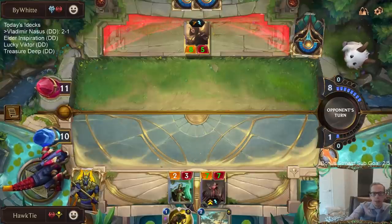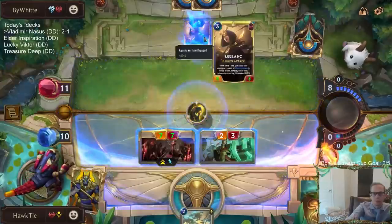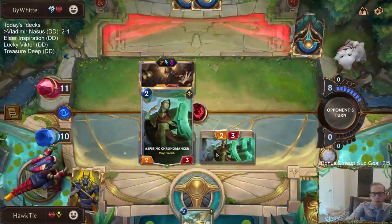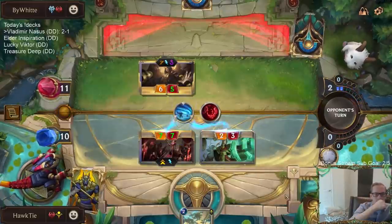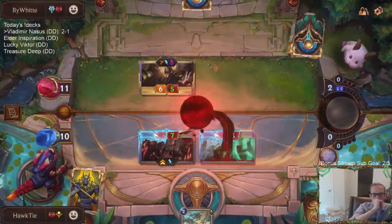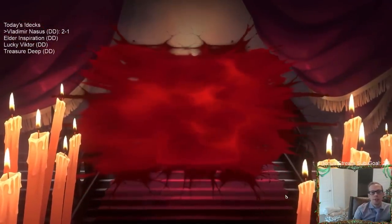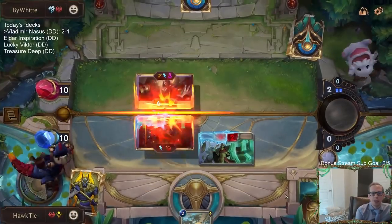I wanted to play this first, see if they'd spend mana on something else. Hope this works. Oh, that's too bad. But Vladimir is now leveled up, so Vladimir will turn back into an 8-8 after taking the 6 damage.